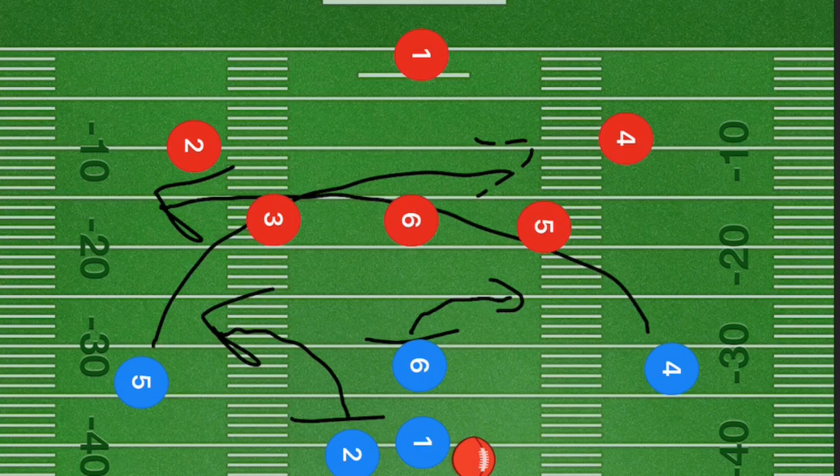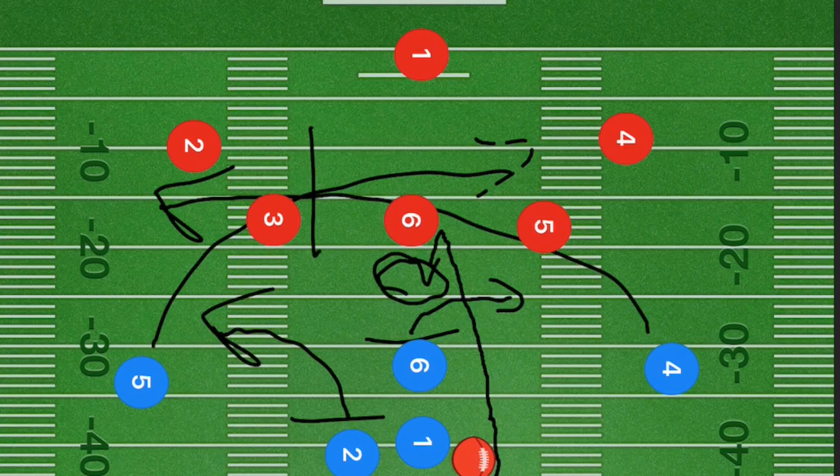Player one fakes a handoff to player three, who then goes down five to ten yards downfield and cuts back. The main option is player three right in the middle of the field. The main backups are players five and four a little farther downfield, and then player six.